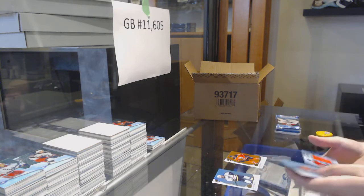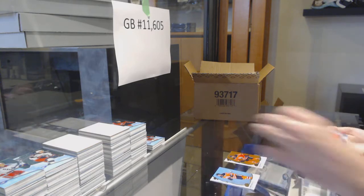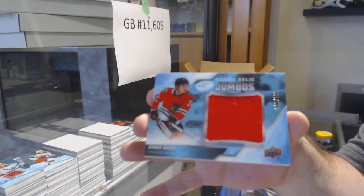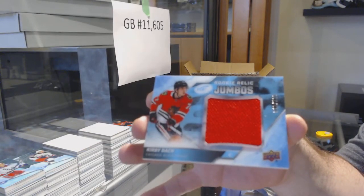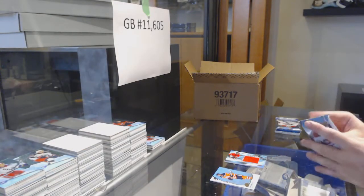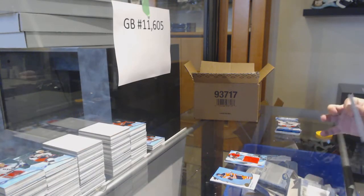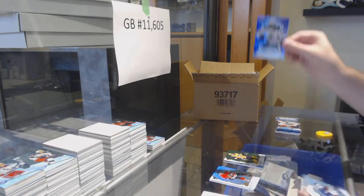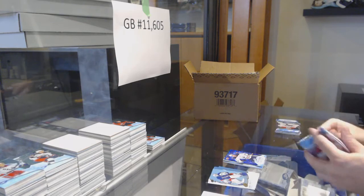We've got a Leandre Seidel Orange for the Oilers and a Rookie Relic Jumbos Kirby Dock. So you have the Rangers in this one? We've got a Malkin for the Penguins and a McDavid Sub-Zero for the Oilers.